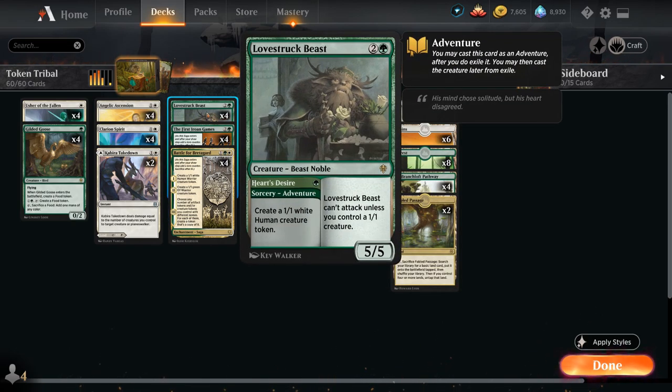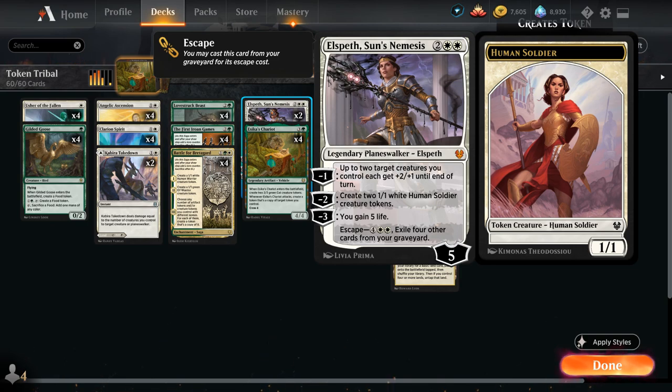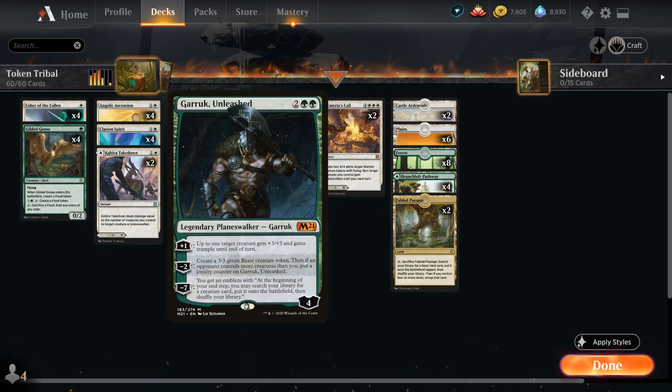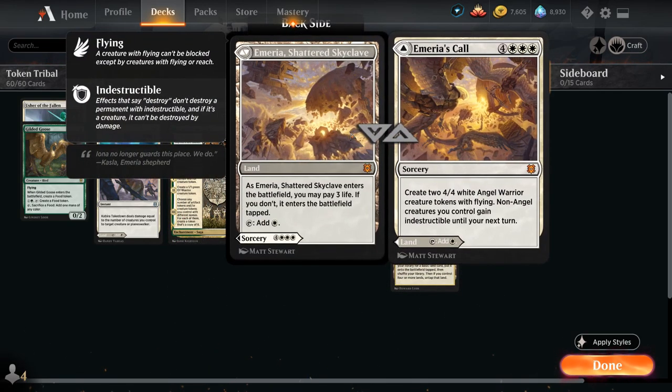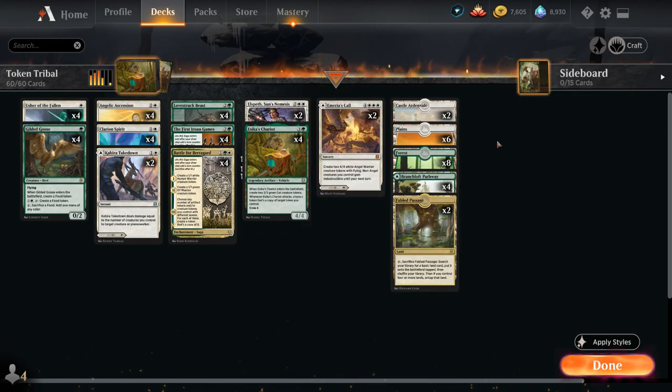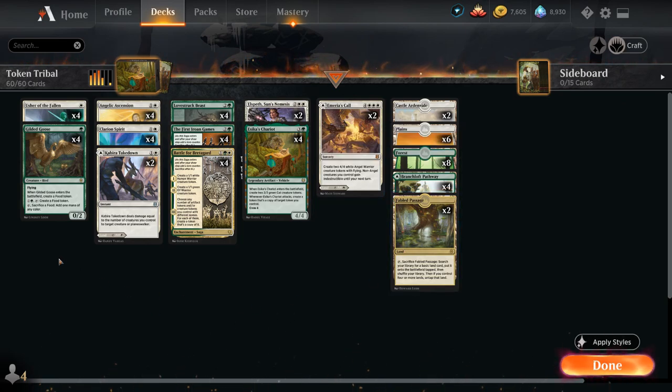Lovestruck Beast is the powerful Adventure Creature from Throne of Eldraine that can first make a 1/1 White Human Creature Token with Heart's Desire, and then becomes a three-mana 5/5 that can't attack unless we control a 1/1 creature — no shortage of those here. At four mana we have two copies of Elspeth's Nightmare as our planeswalker of choice since we can escape it from the graveyard. It can make two Human Soldier Tokens with the minus two ability, and the minus one enhances our creatures. We also have two copies of Emeria's Call as a curve-topper that can be played as an untapped land at the cost of 3 life, plus two copies of Castle Ardenvale, six basic Plains, eight Forests, four of the Green-White Pathway, and two copies of Fabled Passage since we don't want too many taplands — we mostly want to be curving out through turn four.